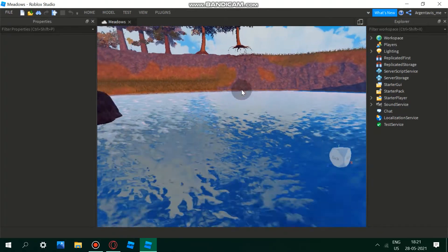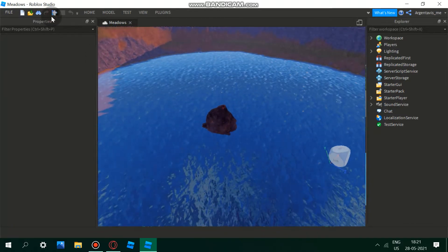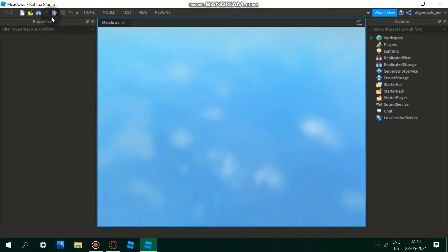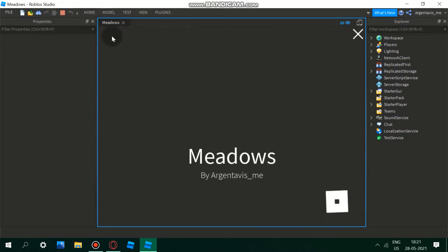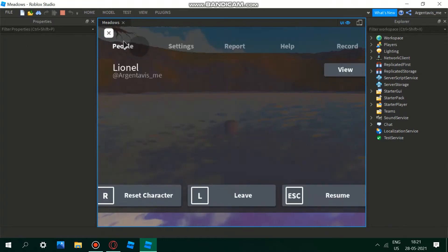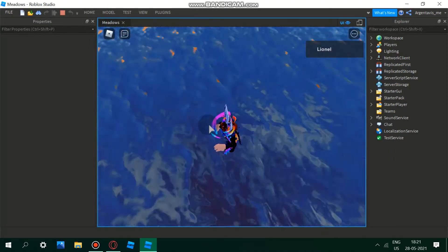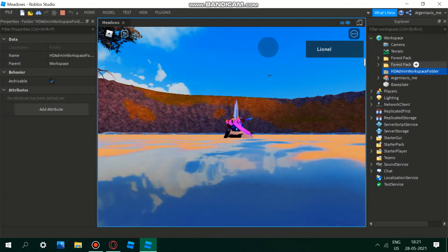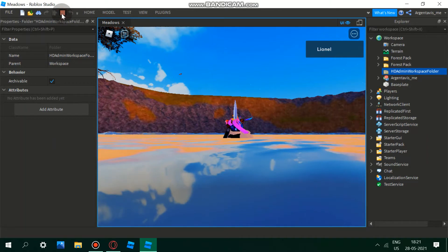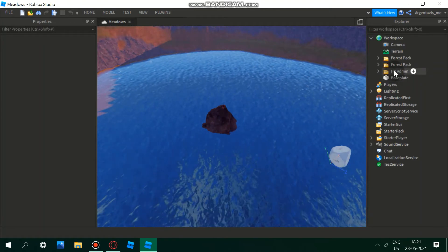To make the admin game pass, I have HD Admin, which is just an admin command system. I'll show you HD Admin — if you don't know it, I'll also make another video on how to add it. It's pretty easy; you just have to drag in the HD Admin from the toolbox.